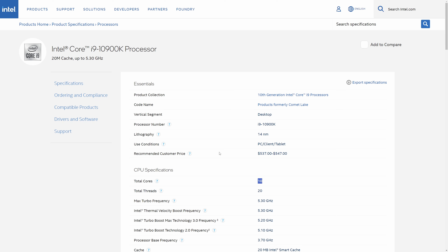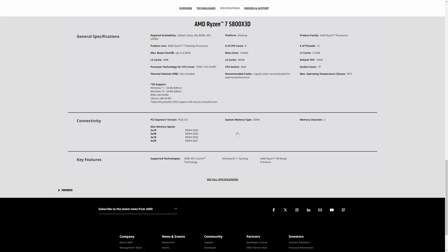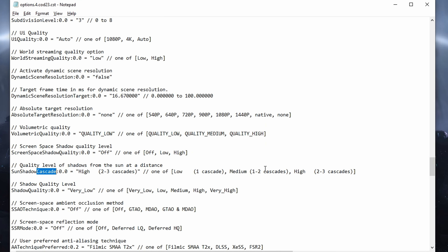For AMD CPUs the procedure is similar: search for your CPU, open the first result from AMD, go to Specifications, and look for the number of CPU cores. For convenience, I've summarized the correct render worker count for the most popular CPUs in a table so you can quickly find the right value. The next option that significantly affects performance is the sun shadow cascade.